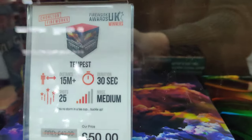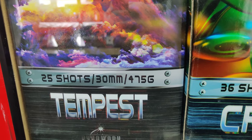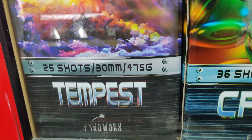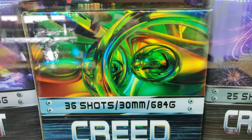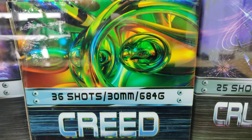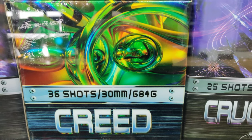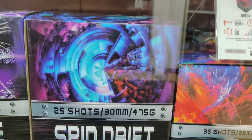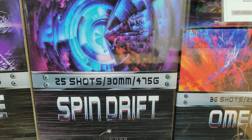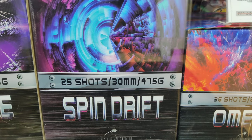We've got Tempest — 25 shots, 30 mil, nearly 500 grams NEC, so I'd expect very good performance. Creed has lovely vibrant colors. Then Spin Drift and a couple more they brought in last minute that weren't in the brochures or the initial order form, so we need to do some firing of them.